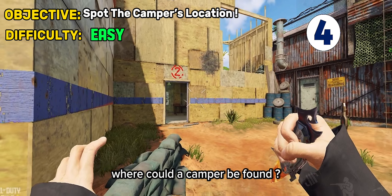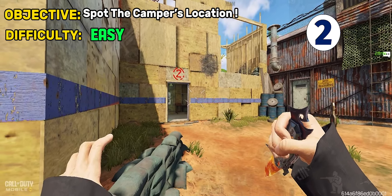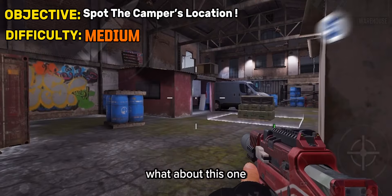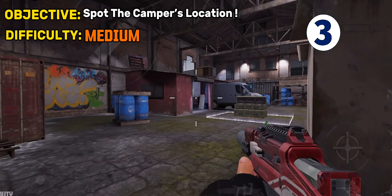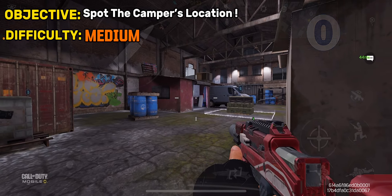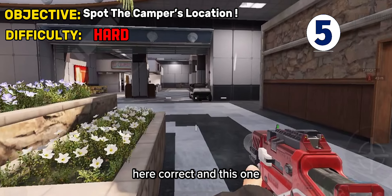You're watching this video because you've been killed by a camper several times in different locations on several occasions. To destroy a camper, first you need to be able to identify the camper's location. Let's play a game — take a look at this image and tell me, where could the camper be found?